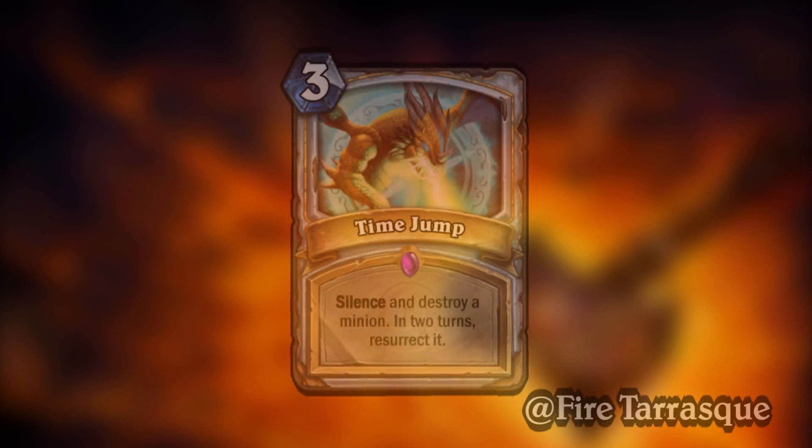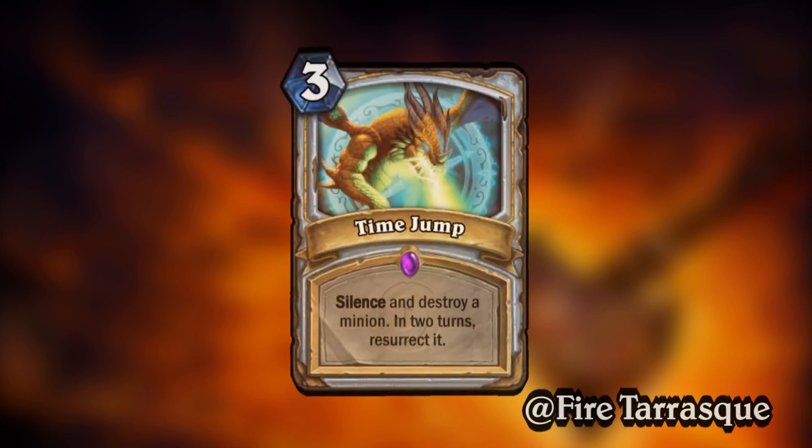Starting things off, we have a card by At Fire Tarrasque, which is a Time Jump. It is a three-mana priest spell which reads: silence and destroy a minion, in two turns resurrected. And I really like this card. This card is a fun little trick there.